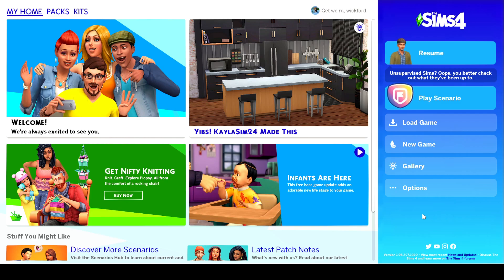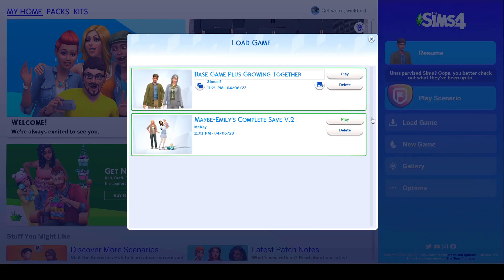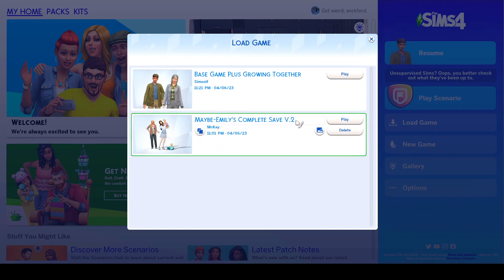If you are interested, I will have the download link down in the description below. Just make sure after you download it, you place it into your game saves folder, which is in your Electronic Arts folder. There are lots of videos that show you how to do this. After you place your download into your saves folder, you can load up your game, hit load game, and there should be one that says Emily's complete save v2 with this family. You'll want to click that and it should load up.